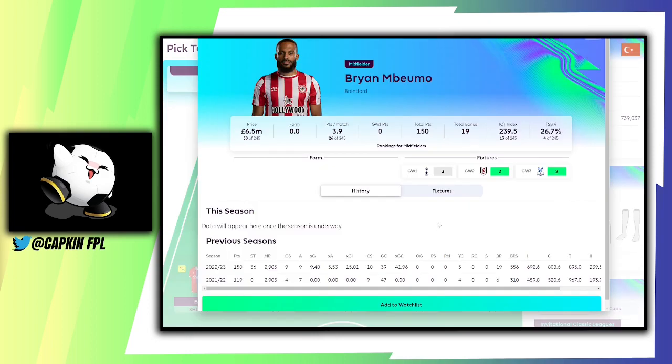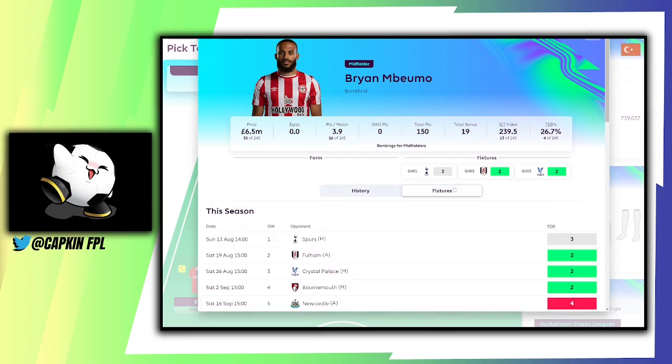One more midfielder I like is Ivan Toney — he's now classified as a midfielder in this game instead of a forward, but as a striker last season he scored nine goals, nine assists, 19 bonus points at 6.5 million. With Toney gone, he's going to be pretty much the main striker for Brentford. If he keeps fit and doesn't transfer, the fixtures are really good for Brentford. He'll likely be their number one player and hopefully takes the penalties too.